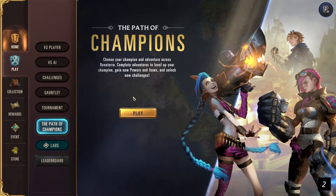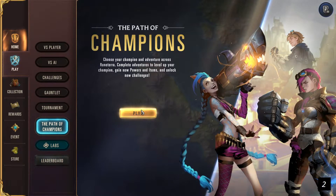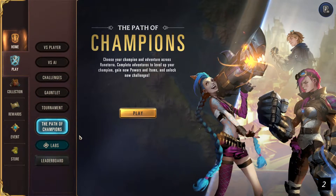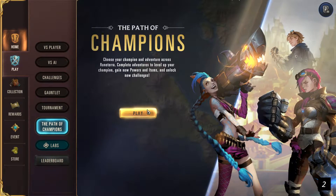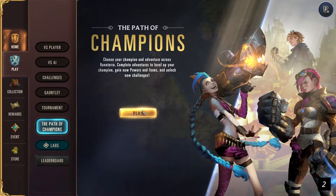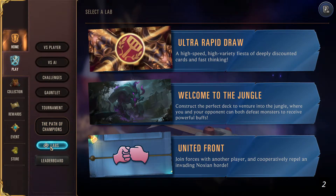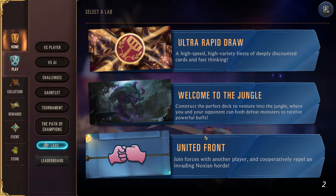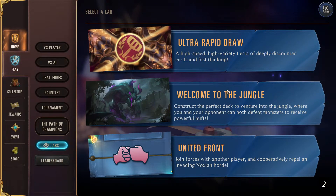The Path of Champions is a gameplay against AI where you can pick a buff that is permanent, and the more you go along the storyline the more buffs you accumulate. You can choose one champion to play as, and that champion will get buffed as you go along. You can also have the Labs, which are special game modes like Ultra Rapid Draw — a high-speed, high-variety game with a lot of mana gems and cards, very fast pace. There are other game modes changed periodically, like Welcome to the Jungle, where you race your opponent to defeat the most monsters. Every time you defeat a monster you get a buff, or you can play co-op against an AI.